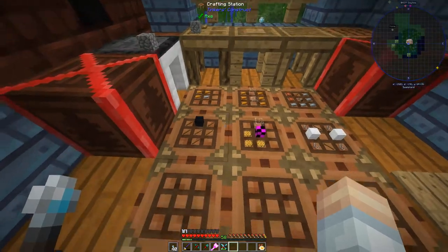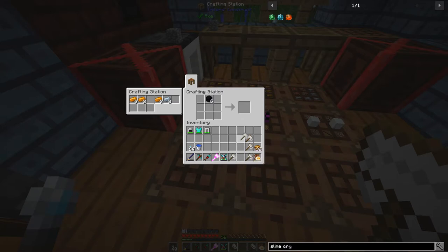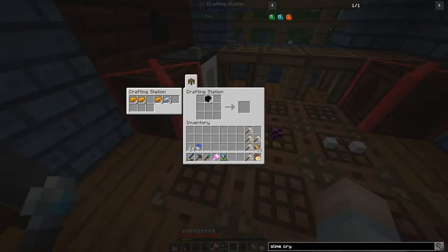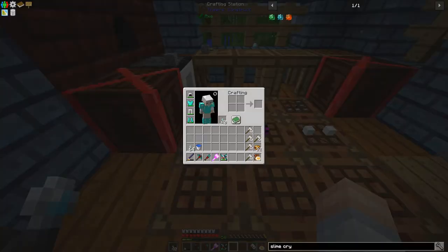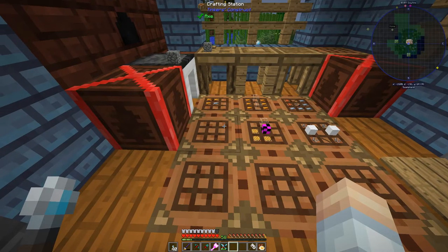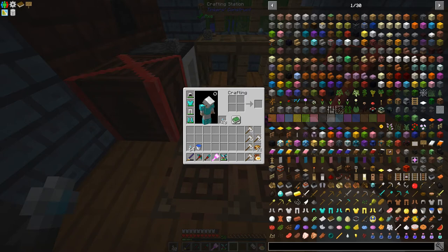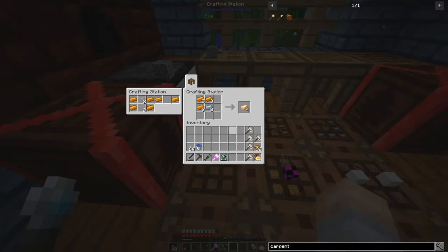A few things we need for this adventure - we're going to need some scoops. Here's the recipe: it's pretty simple, uses a lot of sticks, and we'll need a bunch of them. We're also going to need a Forestry machine called the Carpenter. The recipe is pretty simple: bronze along the outside and a sturdy casing. Sturdy casing is made of bronze - you can smelt it or craft it, which is pretty cool.